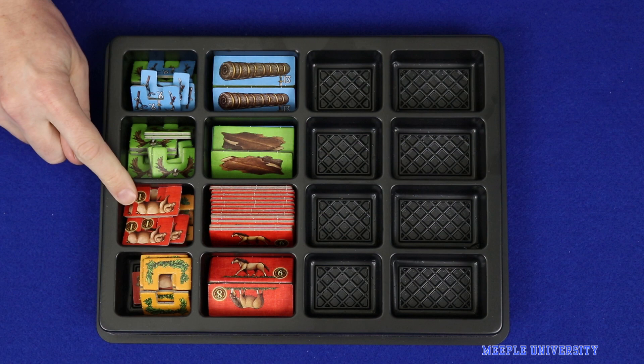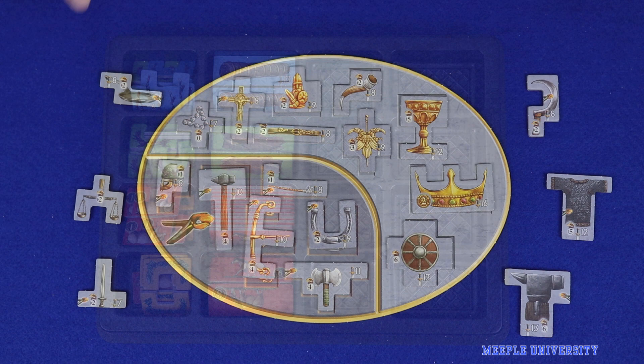There are some new types of goods that come with the game, including two new types of animals: pigs and horses. These are used in addition to all of the goods from the base game.